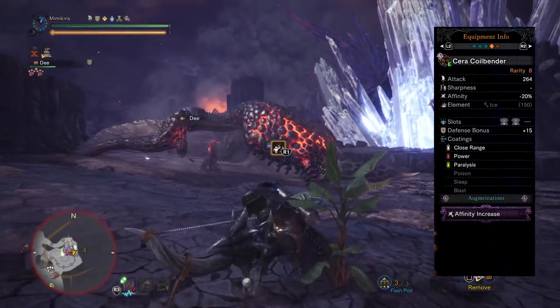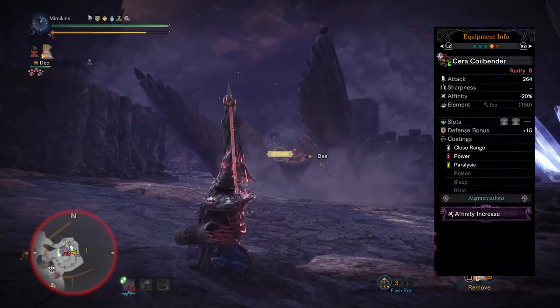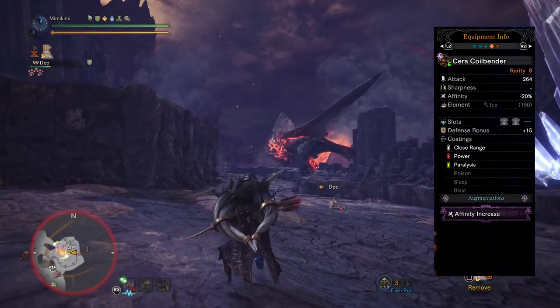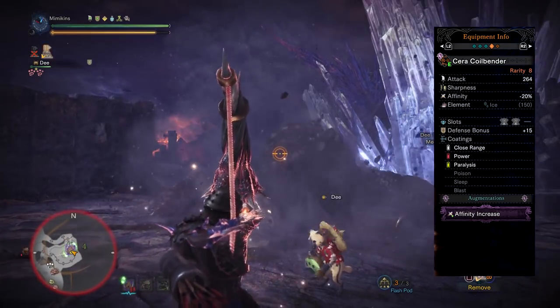The bow I'm using is called the Cerceol Bender. It's from Diablos. It has one of the highest raw damage values currently in the game and can be boosted further by the Elementless Dual Decoration. It comes with minus 30% affinity, so capping affinity to 100% gives constant and high overall DPS.